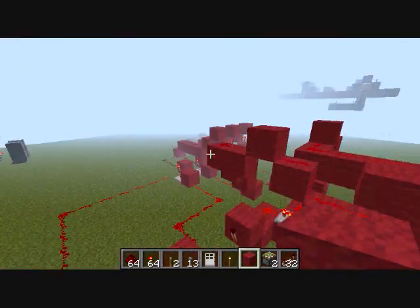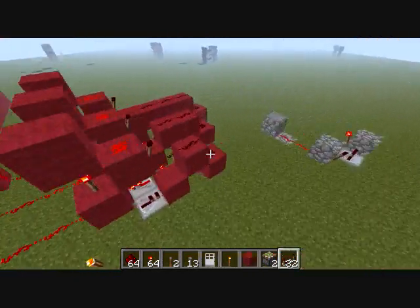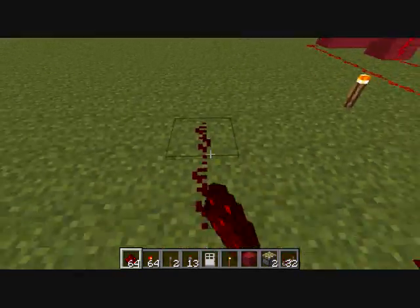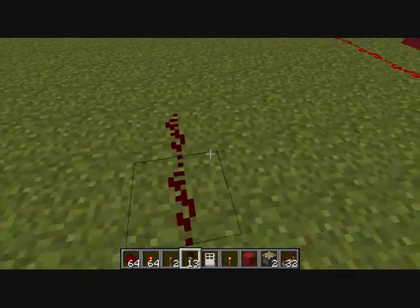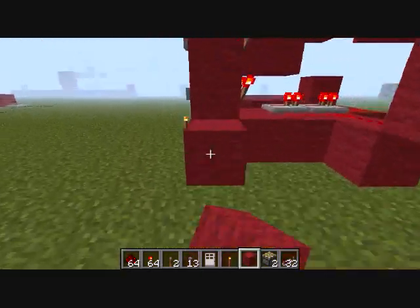That's how you make the combo lock. Now I'm going to quickly show you a reset button. To build your reset button, go in the back, place two repeaters, connect them, and extend it to really wherever you want — it doesn't matter where your reset button goes. I'm just going to put it in the wall because it's easiest for me.